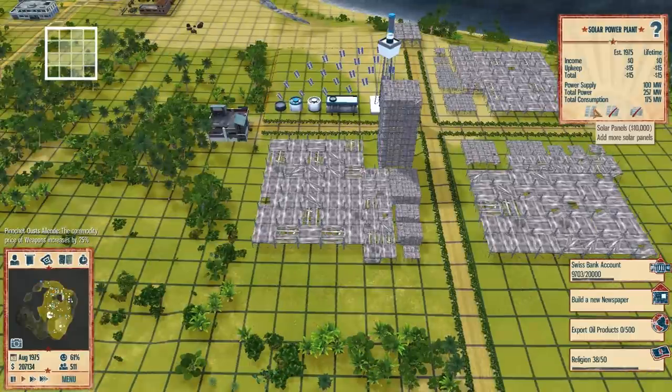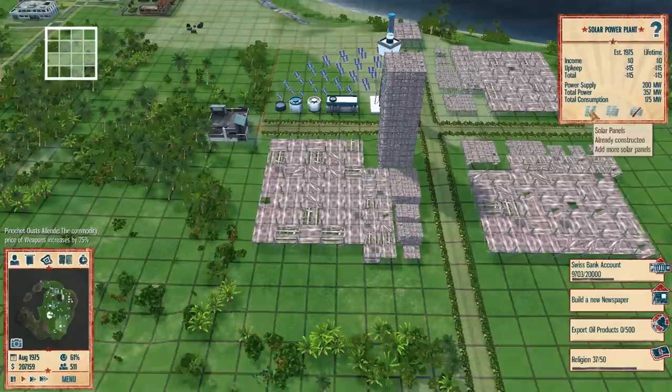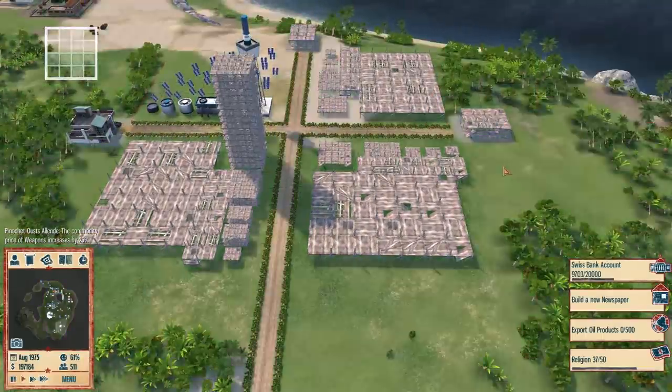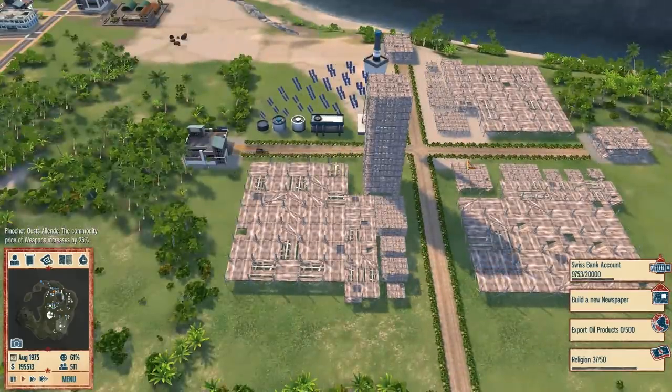What are the upgrades? Solar panels — add more solar panels, add more solar panels, and add even more solar panels. This upgrade is unavailable. Well, let's add some more solar panels anyway — we're going to go all out on these things, just because it'll look cool.